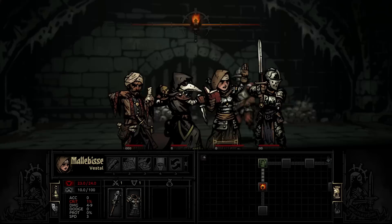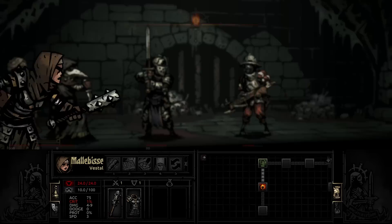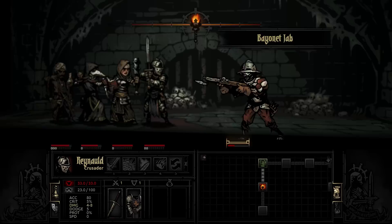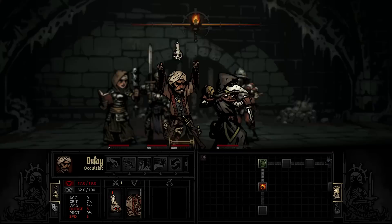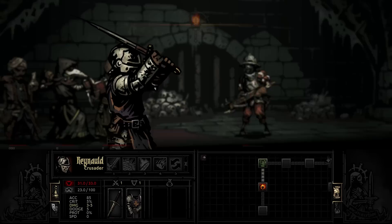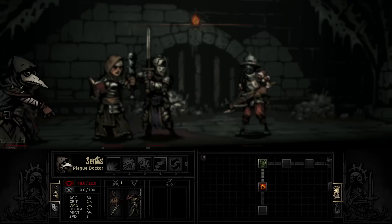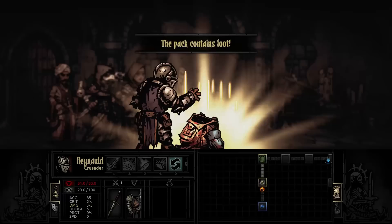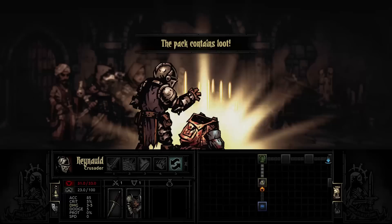Let's go ahead and party heal — we've got a couple of people who could use it. She doesn't have the stun, which I do enjoy when she has it. 4 to 9 damage — let's go with that. He's going to get a shot off on our warrior, but not too much damage. We get a torch but we are not going to use it. A big problem with my current makeup is we do get plus torch from some abilities on these characters, which is unfortunate because we want that torch to drop down for our increased crit and loot chance.